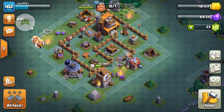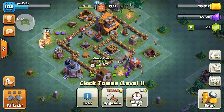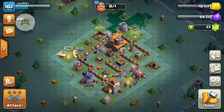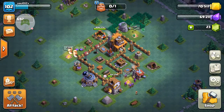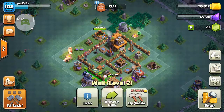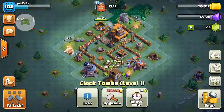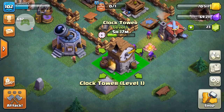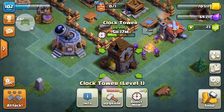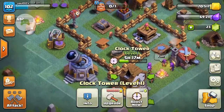The Clock Tower, when you first get it available, gives you a 5-minute boost which can be used to speed up your base to get your Elixir and Gold faster. Any troops that are in the training queue will also be boosted during this 5-minute period. Every 8 hours — as you can see there's a little timer above the Clock Tower — you get an extra free 5-minute boost, or of course you can boost it manually.